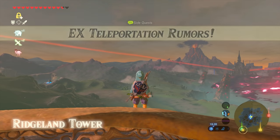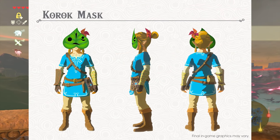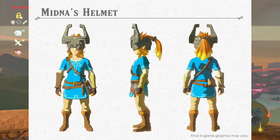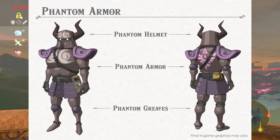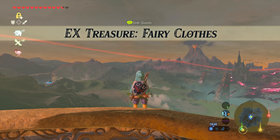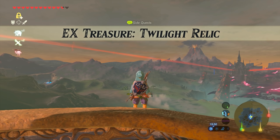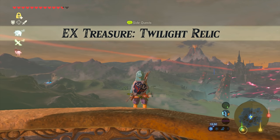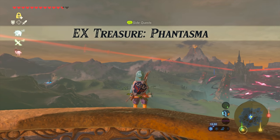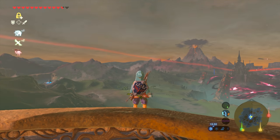Hey guys, what's up? Gladly here. So the first DLC for Breath of the Wild just dropped and brought with it a bunch of new items, including a couple of iconic armor sets and helmets as well as a travel medallion. In this video, I wanted to give you a quick overview of where you can find these items and talk a little bit about what each of them do. So let's just get right into it with the travel medallion.